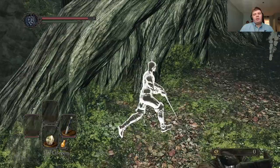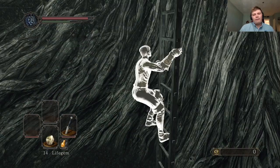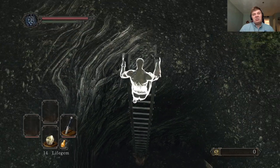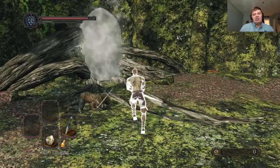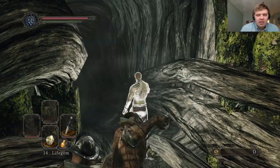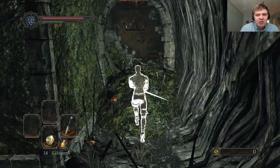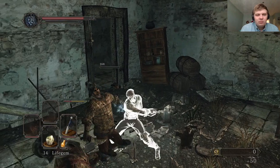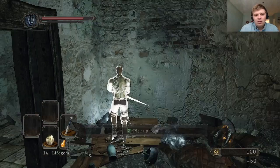Get out of my way, you fiends of the underworld! Are you coming up after me? Run, my children! There are some good items over here that I need to get eventually — namely human effigy, because I need human effigies. That guy's freaking me out.